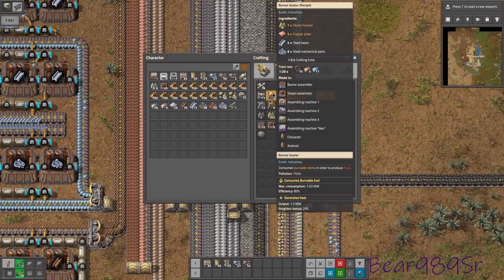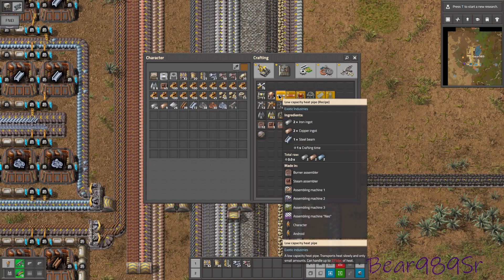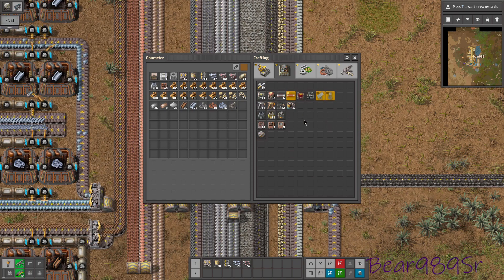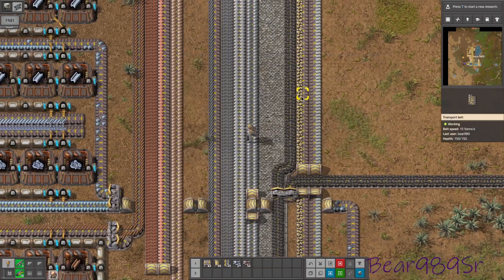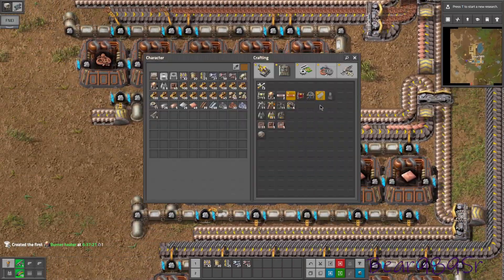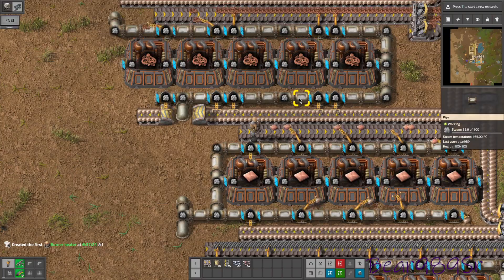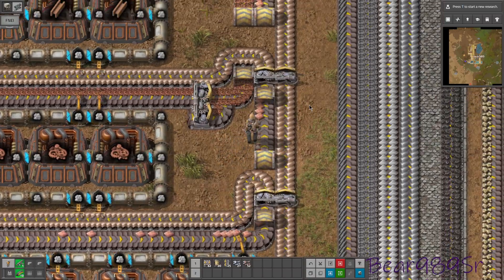I wanted to take a look at the burner heater and these low capacity heat pipes - we had those before but didn't have anything to use them with because we didn't have a heat exchanger. So I want to go ahead and start by making one of these. We're gonna need a bunch of copper plates here and see just how this burner heater works.